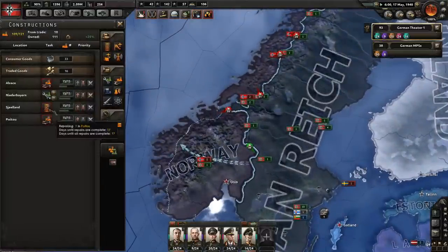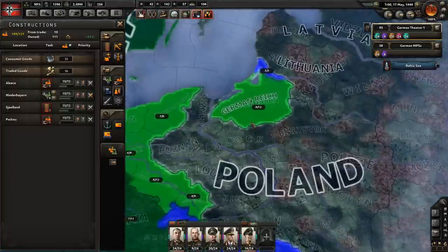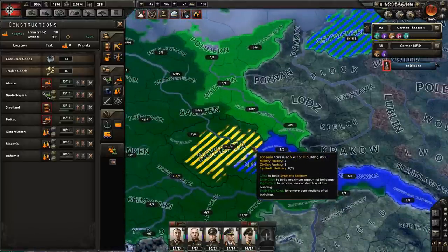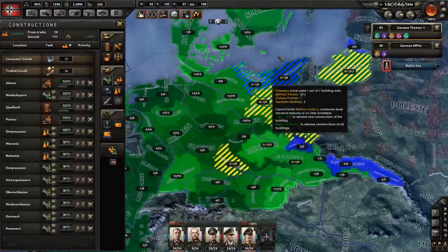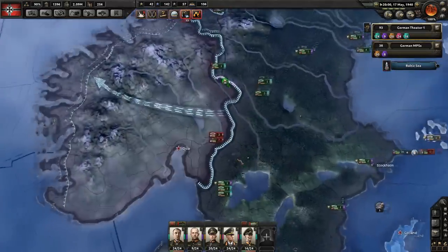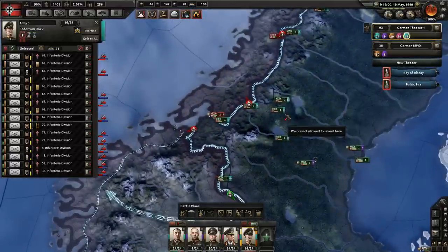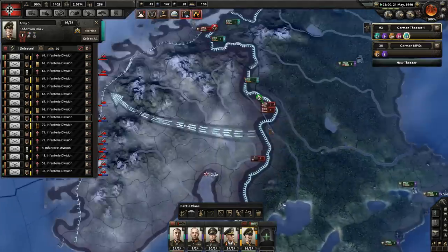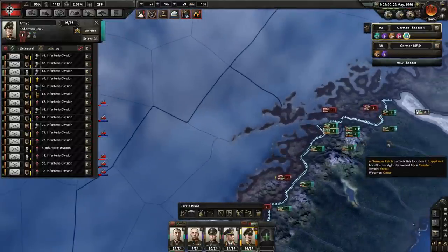People keep sending me expeditionary forces and then I don't use them. Let's get some more refineries and start building up more military factories — we definitely need them. The AI is moving all these Norway units up to the north, strategically redeploying forces away from the capital to Narvik — that makes no sense at all. We're going to manually take care of this.